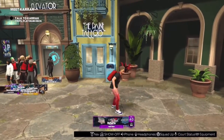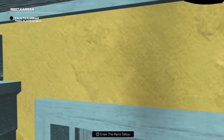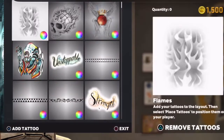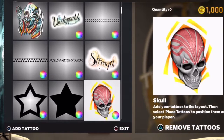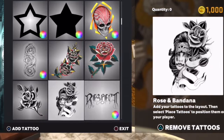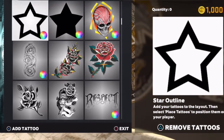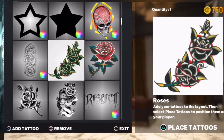Right here, what you guys want to do is go ahead and spy on whatever in the lobby, then hop into the tattoo shop. Once you load in, go ahead and select any tattoo that you want — it really doesn't matter how big or small, the design does not matter. I'm just going to go with this small flower tattoo.